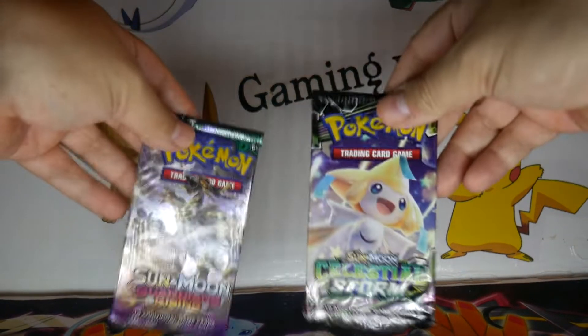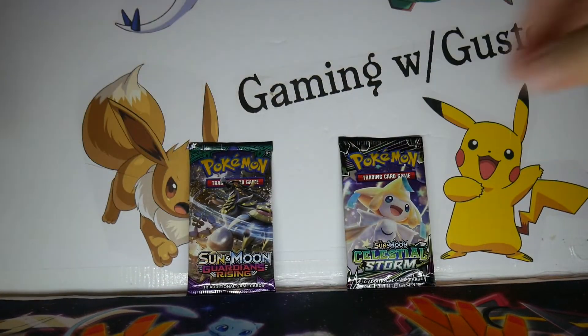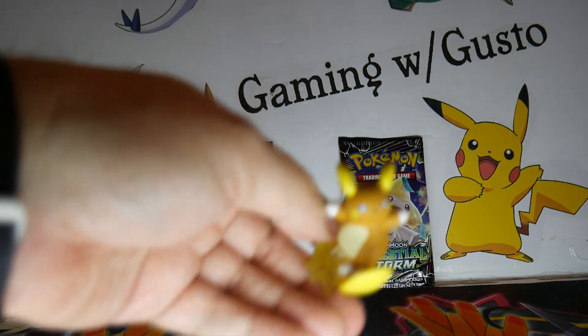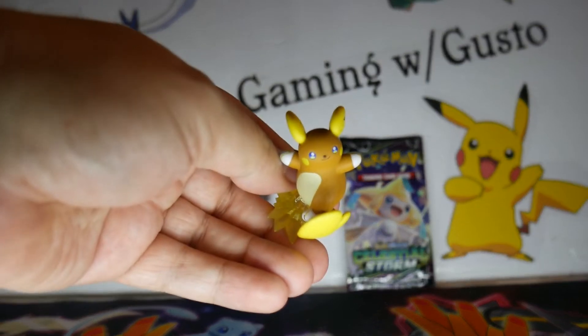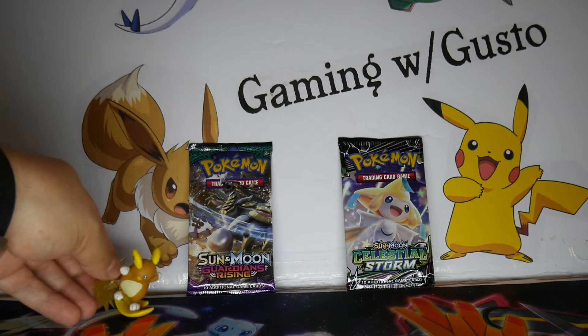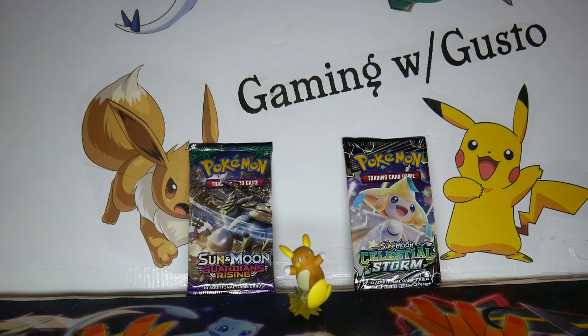Still pretty neat. Like I said, you get a Celestial Storm pack, a Sun and Moon pack of some sort, and a figure. There are no code cards with these, so I don't know if that will influence your decision or not. But if you just want to get the figure and a couple of good packs — or at least one good pack, because Celestial Storm is new — it's probably not a bad deal.